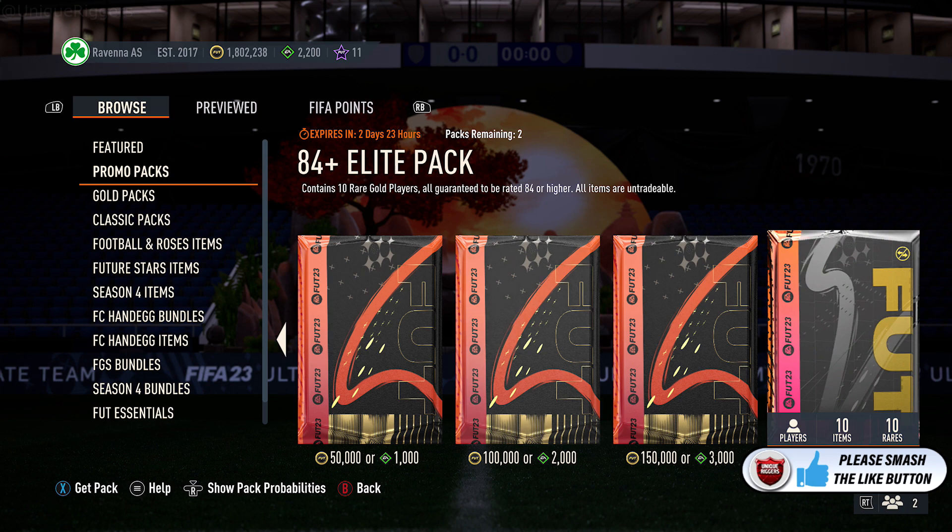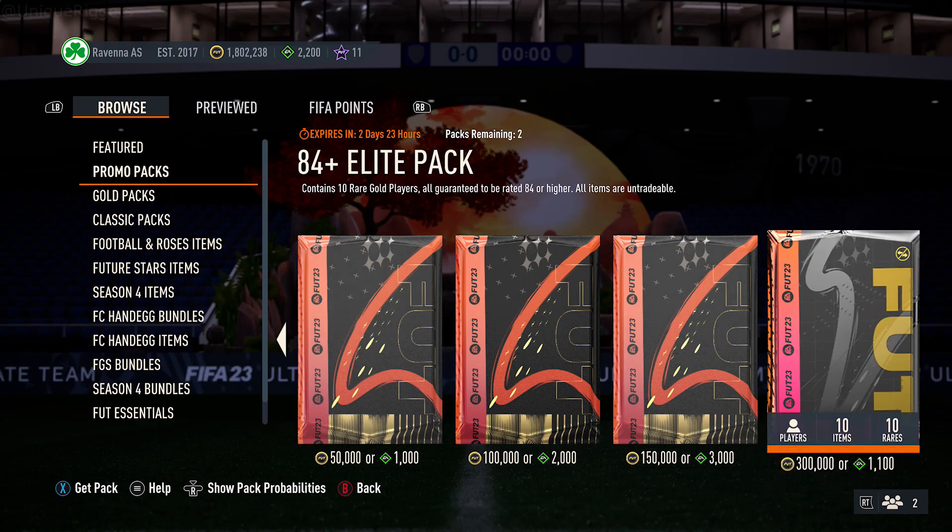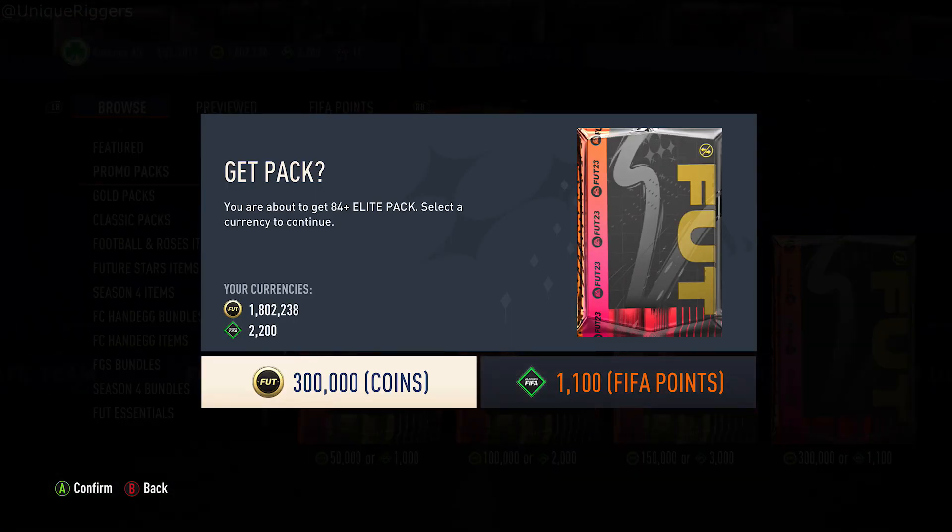So this pack contains 10 red gold cards, all guaranteed to be 84-plus rated. The price is 300k coins or 1100 FIFA Points.